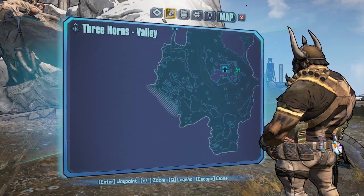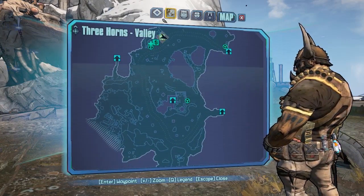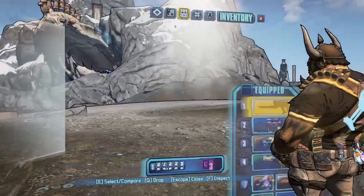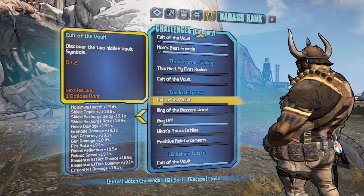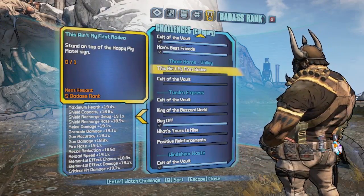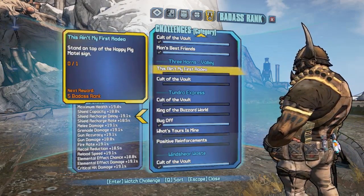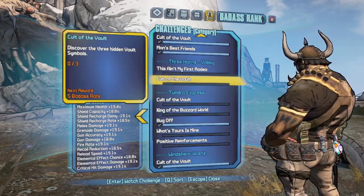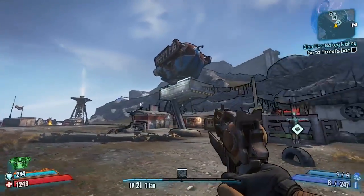There are a couple of challenges to fulfill in this map — nothing too major. Some maps have five or six badass rank challenges, but this one only has two. One of them is called To the Vault, of course, like every map, and the other is called This Ain't My First Rodeo, which can be done right at the beginning. There are also three vault symbols.